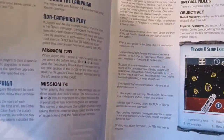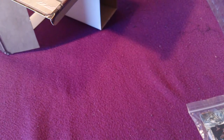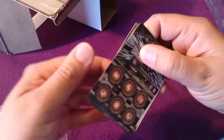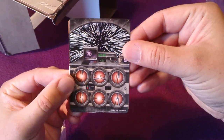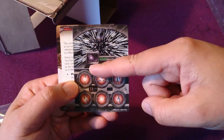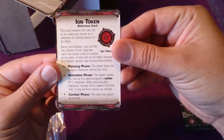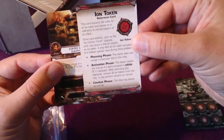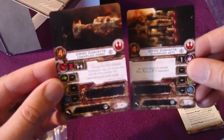Each setup room features the Tantive IV of course. On to the cards. This — let's see if we can get some focus — this is a hyperdrive card, it's used in one of the mission scenarios in the campaign, same on both sides. I assume when you fill it up with tokens you jump to hyperspace. We get a rules card for the ion token — not sure why, because I don't think the Tantive IV has ion cannons on board, but maybe it's just for completeness' sake.